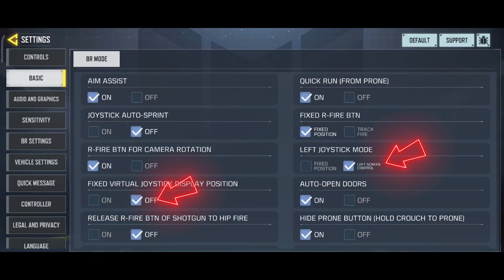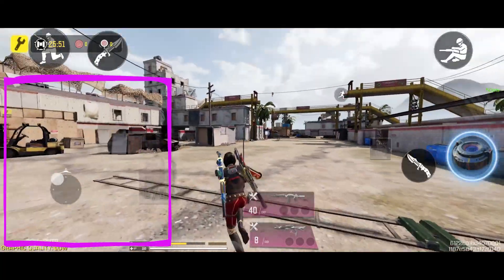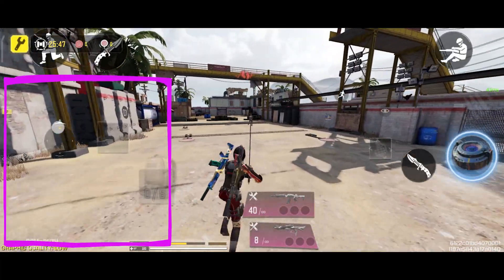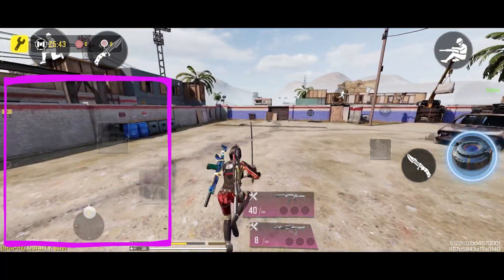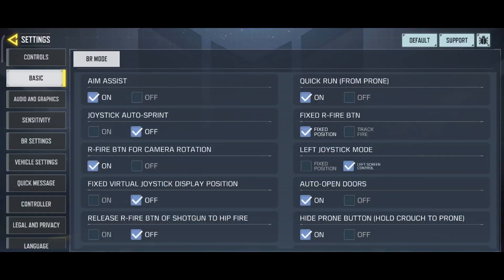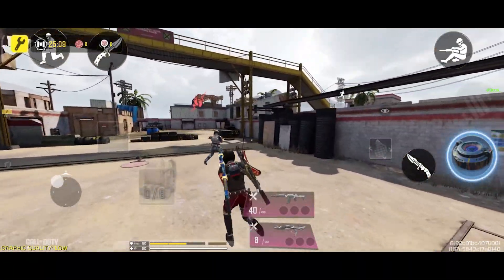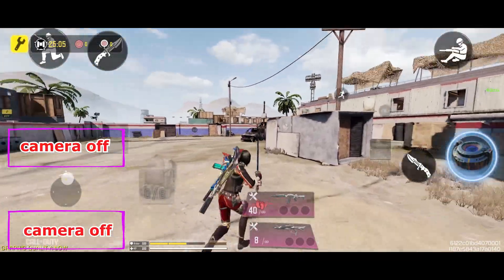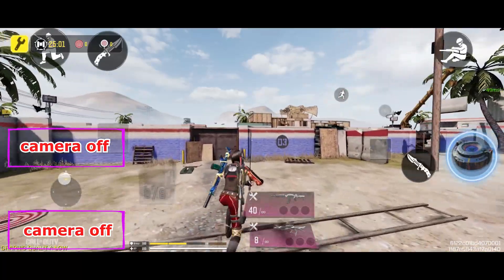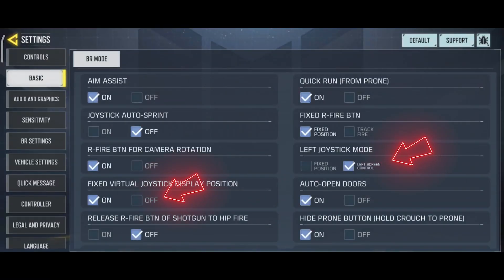When you select the left screen control option, the fixed virtual joystick display position option also becomes available. When this option is set to left screen control, set the fixed virtual joystick display position to off — you can then tap anywhere on a designated area of your phone to make the joystick appear and move your character. But if you set this option to on, it will keep the joystick fixed in its set position. However, the sideways camera movement mode will be disabled. I recommend keeping the left screen control option on and the fixed virtual joystick display position option off.